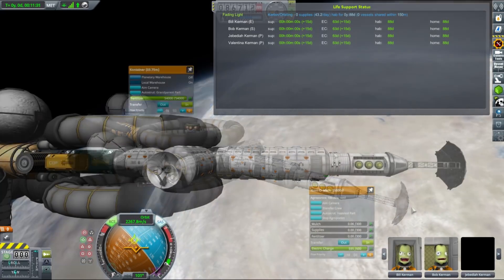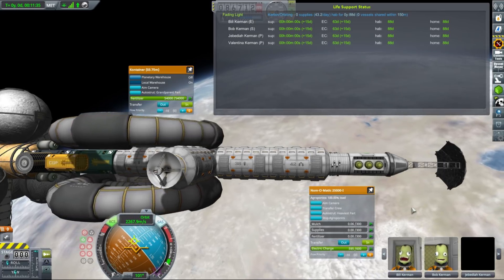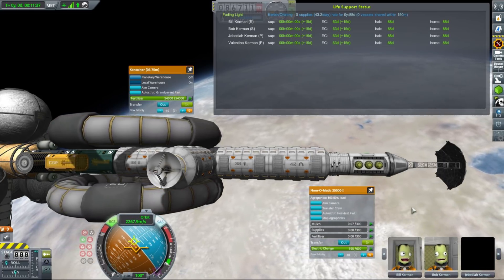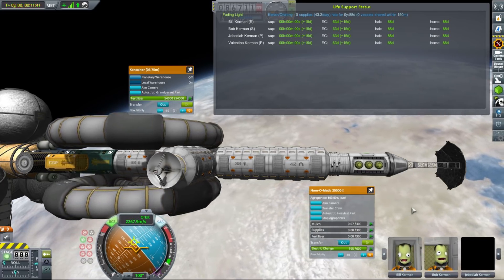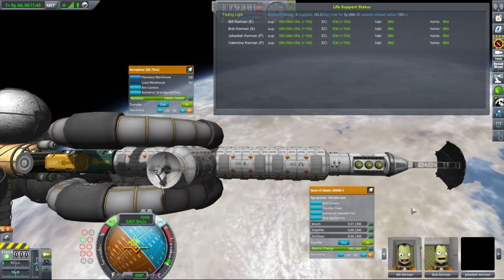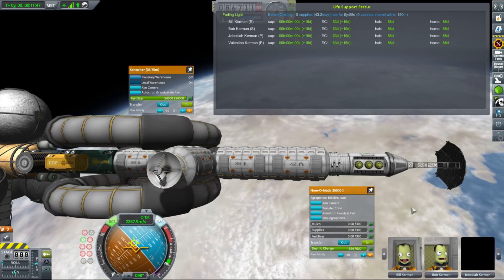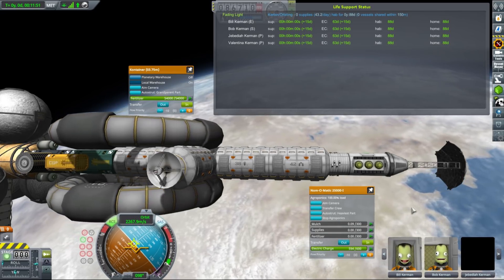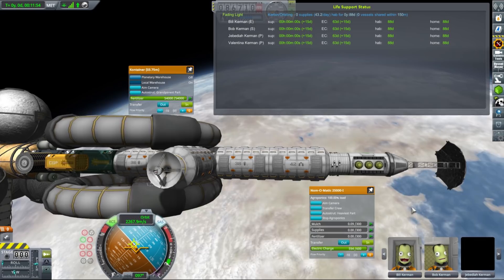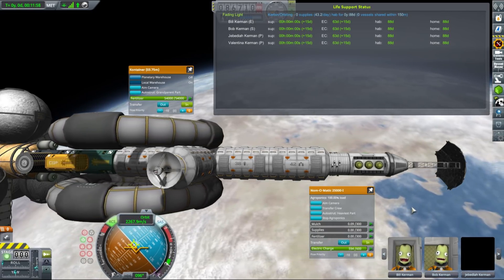We can further reduce that amount through agroponics, which converts 1 unit of fertilizer into 11 units of supplies. The large greenhouse installed on our ship has a throughput of 4.75 supplies per hour, so its production is much higher than our needs. With some margin, to support our crew we will need 1.2 units of fertilizer per day and 33,200 units for 100 years. I took a little bit more, just in case.